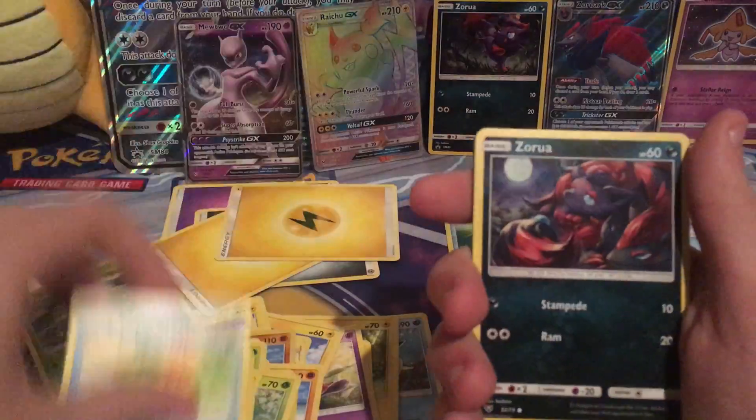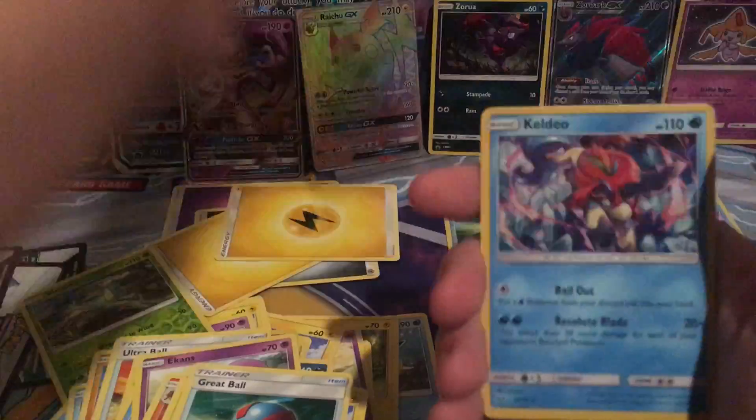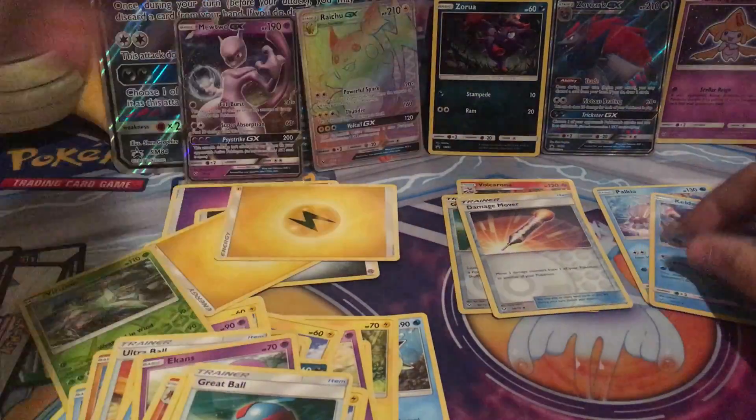There we go. Pack five: Plessie, Weasel, Zorua, Ekans, Pikachu, Cinccino, Sophocles, Great Ball, Damage Mover, and Keldeo. Alright.